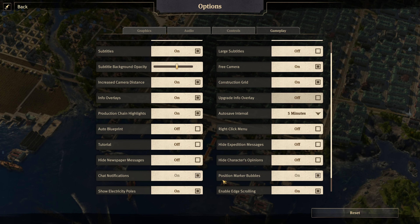The next two options are purely for multiplayer — turning chat notifications on or off, and being able to show or ping a position on the map to one of your friends when playing in multiplayer.